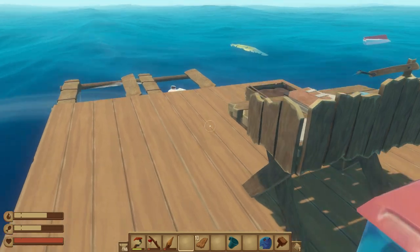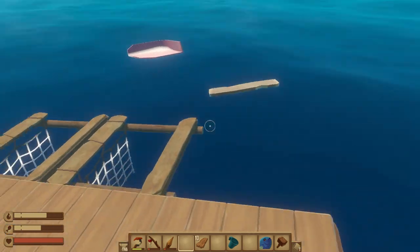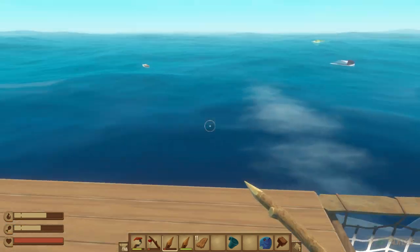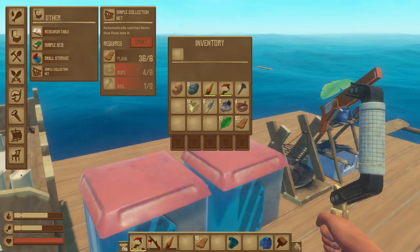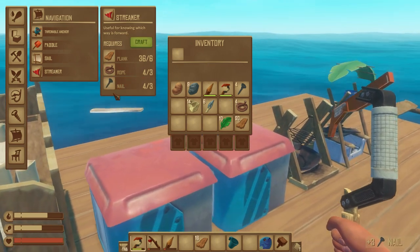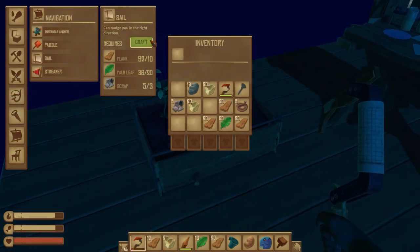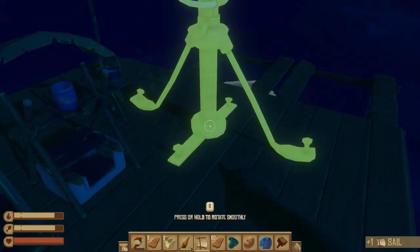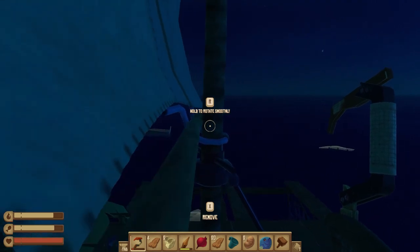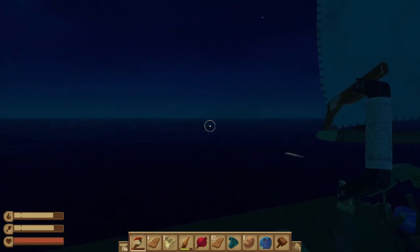Tip number fifteen: add some navigational equipment. Abandoned rafts and islands are great places to find higher-grade materials, but you'll need navigation equipment to reach them more often. Create a streamer — six planks, three rope (six converted palm leaves), and three nails (six converted scrap) — and a sail — ten planks, 20 palm leaves, and three scrap. The streamer shows wind direction, and the sail speeds you through the water. This doubles as a fantastic way to steer your raft in the early game, as long as you're moving with the wind and your sail is open.